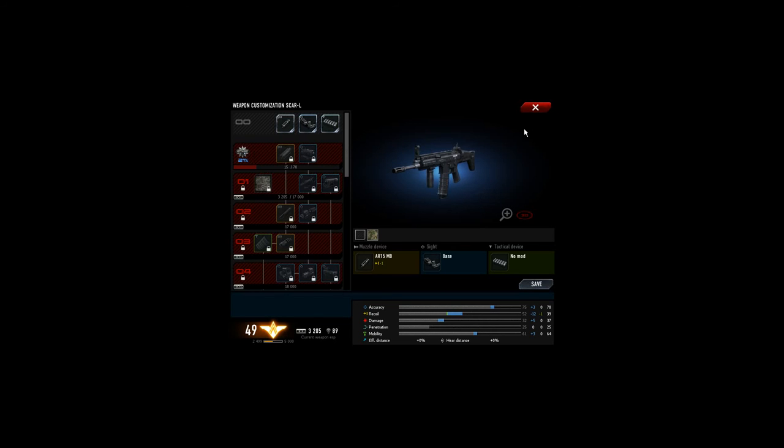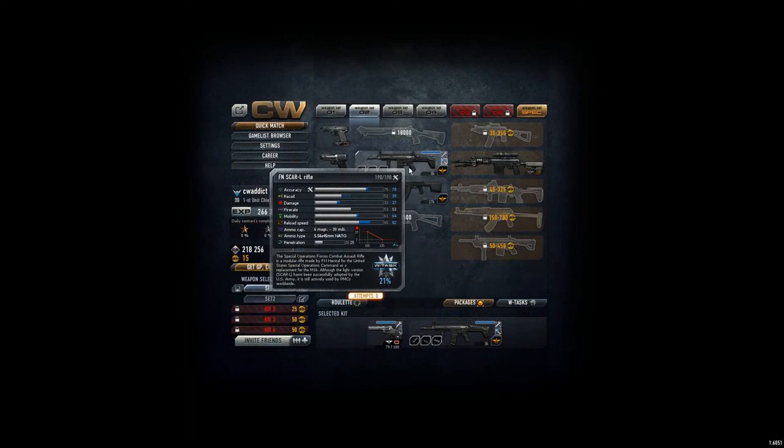So you get a lot of stuff here. From the basic data, just have a look: accuracy, recoil, damage, fire rate, mobility, reload speed. Accuracy is high, recoil is low — which is good. It's 52 now but my skills are only 39. Damage is actually only 32, so you need about 3 shots to the torso.